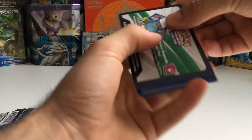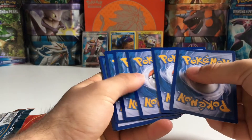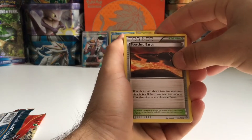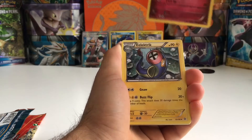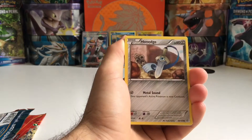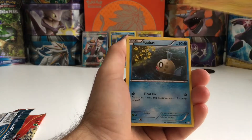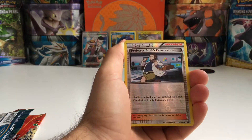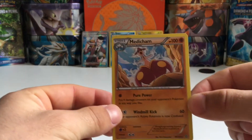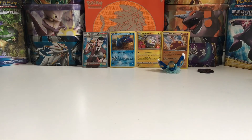And as we're going into the last Primal Clash pack — we have: Scorched Earth, Mr. Mime with really cool artwork, Electrike, Seel, Onix, Hippopotas, Electrike, Feebas, Reverse Trainer. And we have a Holo Medicham — at least a Holo. I really wanted a GX out of those packs. But let's crack right into the Sun and Moons.